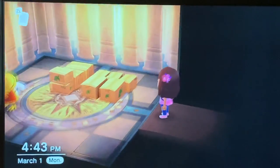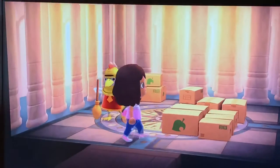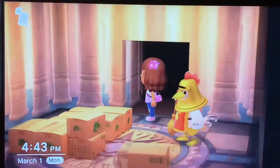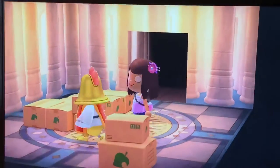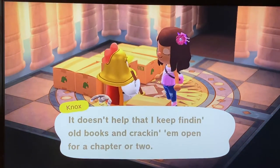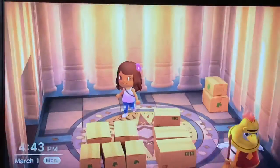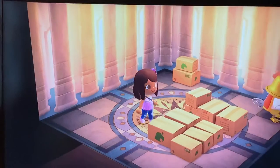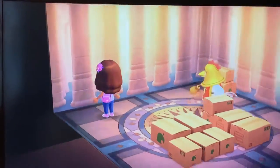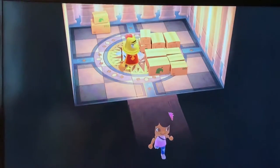There's Knox right there. He is a knight and decorates his house with kingdom furniture. Unfortunately, he's moving away. The reason Knox is moving is because I have a visitor on my island — the camper. Let's go visit the campsite. Goodbye, Knox.